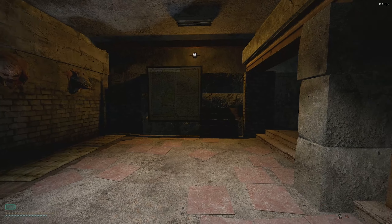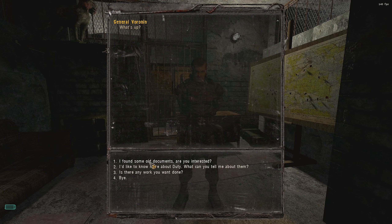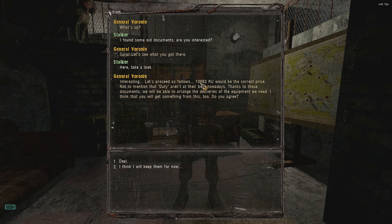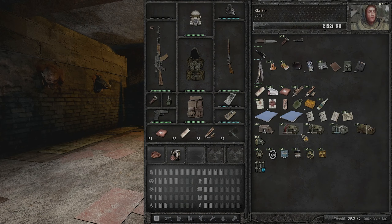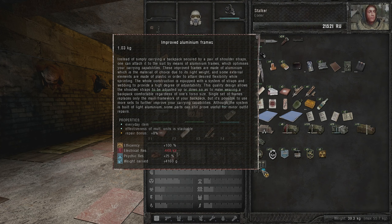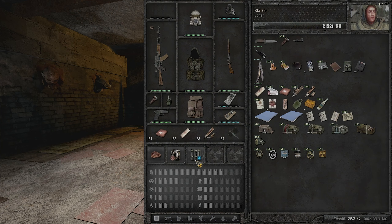Certain people will pay more for certain information than others, especially enemy intel. General Voronin will pay 10,600 rubles for those documents - the barkeep pays around 8,000 or 9,000. Of course we'll take the better deal. Aside from money, you also receive bonus items like improved aluminum frames and a first aid kit - the loot appears to be random.